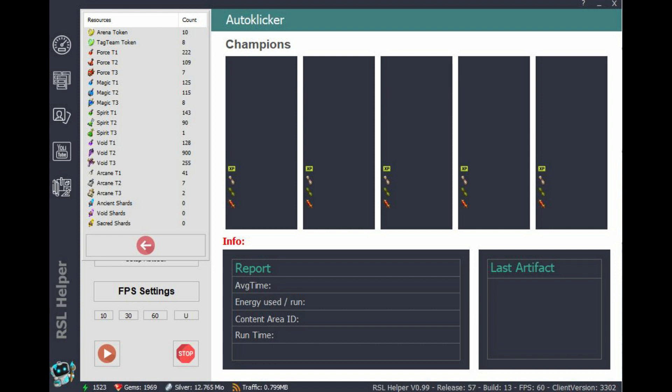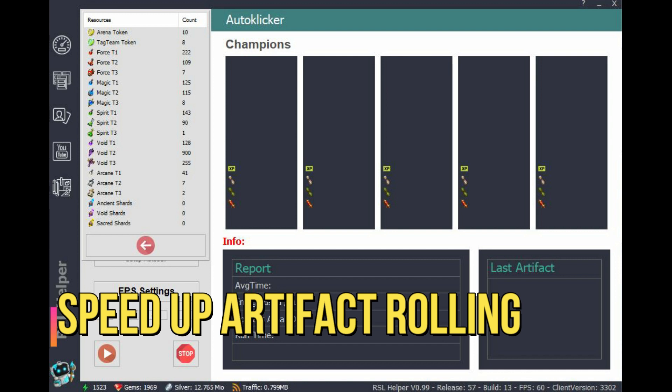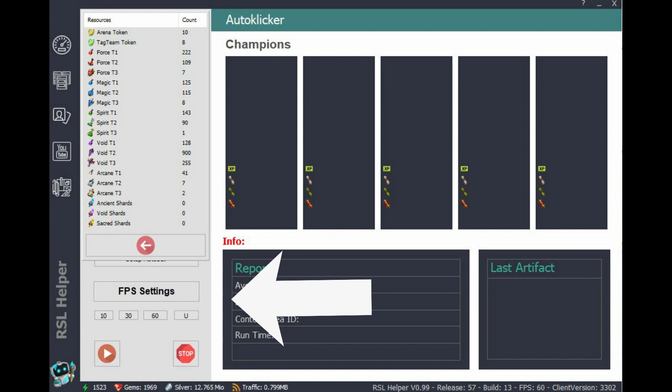Want more? We got more! At the bottom section of the screen, next to the FPS settings button, it mentions 10-30-60U. This is the frames per second at which the game is running. You can set it to 10 frames per second, and if you're familiar with tools like BlueStacks or RivaTuner, you know that by setting the game at a low frame rate you can roll artifacts much faster. This has traditionally been done with those tools, but Farbstoff thought it would be convenient to include it directly in RSL Helper, and indeed it is. This tool is basically growing to become the one-stop shop for anything quality-of-life related.